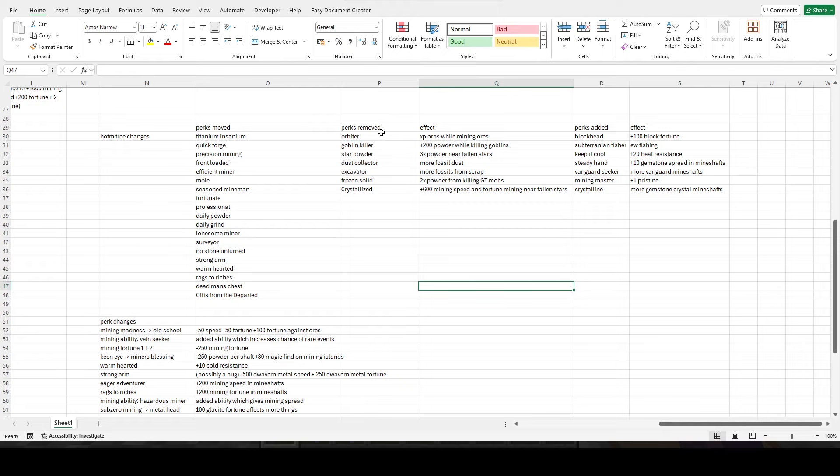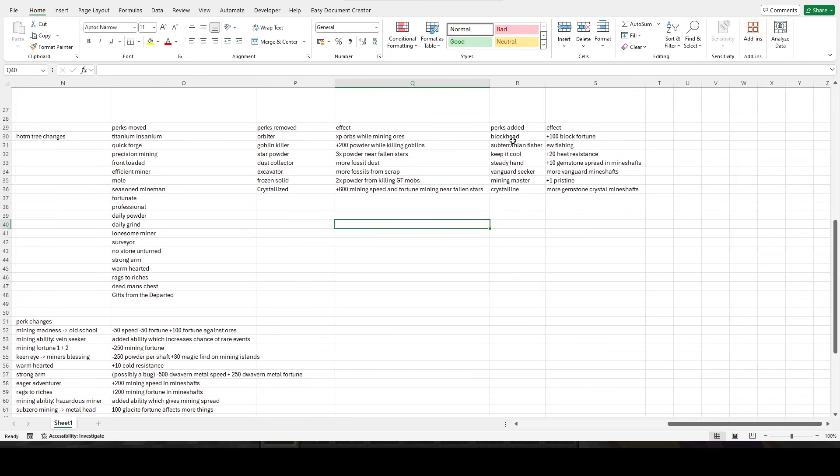They have removed seven perks and added seven perks as replacements. Orbiter, which gave extra vanilla XP when mining ores — good to remove since it was generally pretty useless as a tier 4 perk. Goblin killer has been removed, so you can no longer get that extra 200 powder from killing goblins. Star powder — triple powder near fallen stars — is no longer a thing, though we kind of get that back with front loaded.